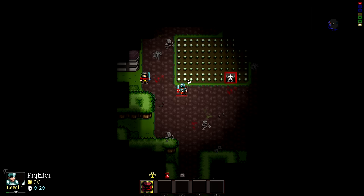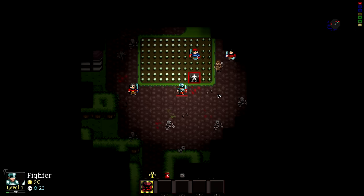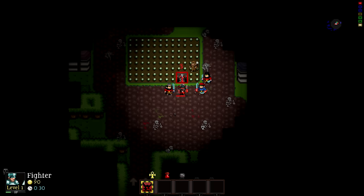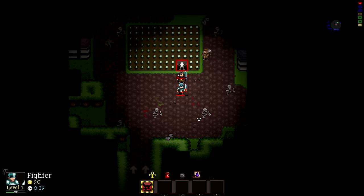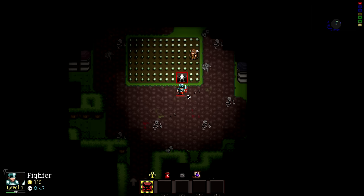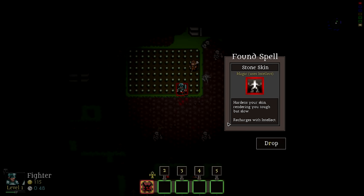There's an item right here and it looks like there's also a scavenger — kind of like the shopkeeper. A bunch of things are starting to appear. We found a Scroll of Summoning, some gold, and took a little bit of damage, not too bad. The Scroll of Summoning summons a powerful magical creature to fight at your side. We also found a spell — Stone Skin — which hardens your skin, rendering you tough but slow, and recharges with intellect.